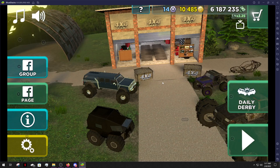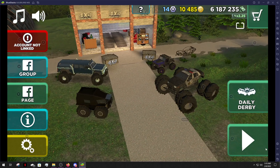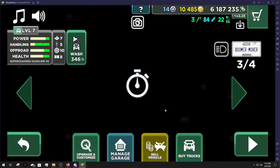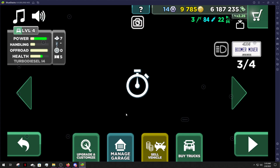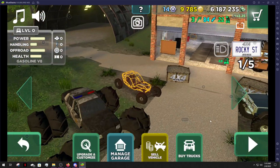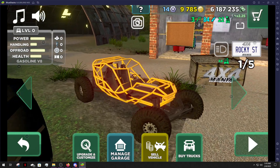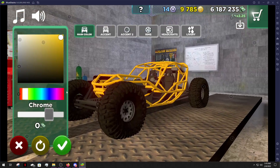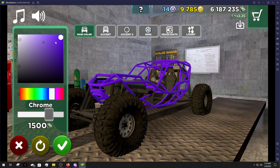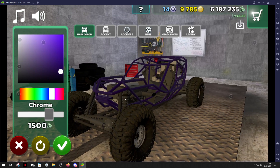We got the crawler chassis guys, took a while but we got it. I was trying to just buy it because you can buy the upgraded version for 1500 gold, but it would gray out when I clicked it, so forget that. Now we have a buggy. First thing — let's change the color, she's gonna look a really dark purple on there.